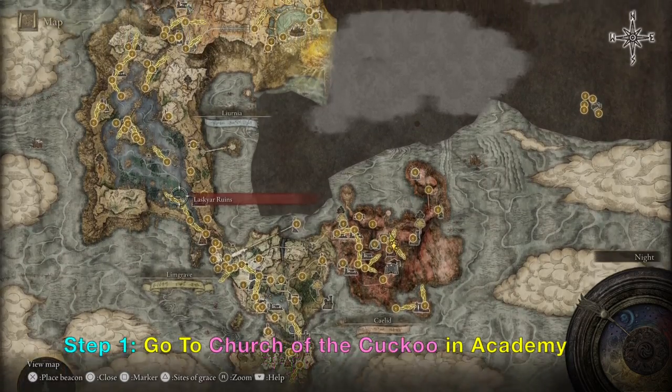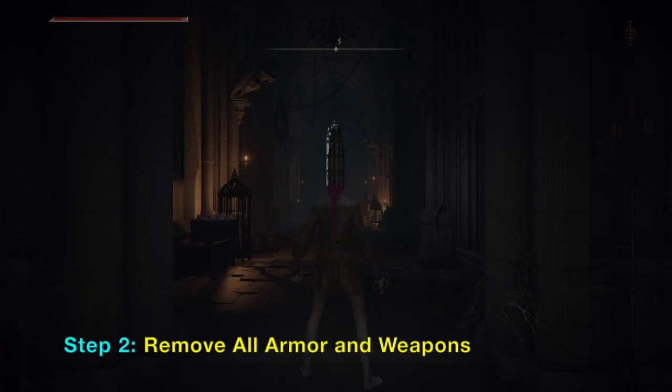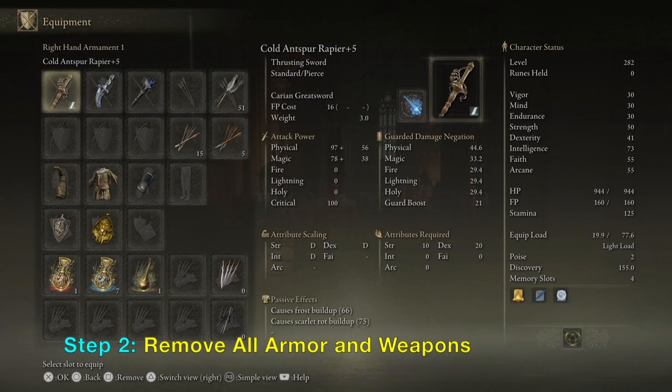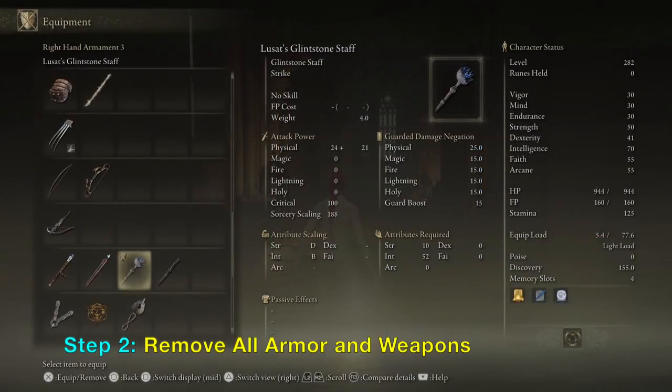In this video I will show you how to go to a secret area using a secret technique. First you want to go to the Church of the Cuckoo in the Academy. You can fast travel there, and I have a video on my channel on how to get into the Academy and how to get to the Church of the Cuckoo — just search my channel for Academy.